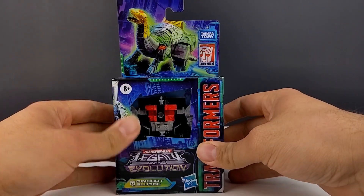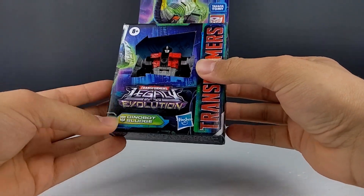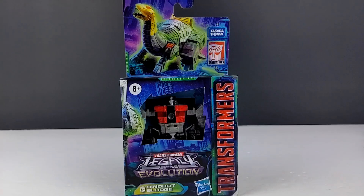So here we've got Sludge, of course, dino mode there, open packaging, Legacy Evolution, dino mode, Sludge. Decide in robot mode, eight steps transformation. So let's go ahead and get him open and check him out.